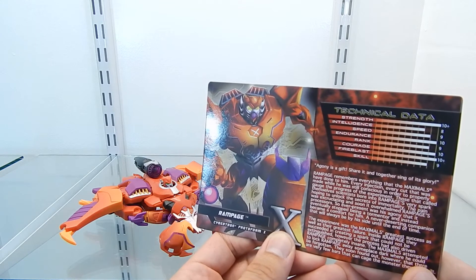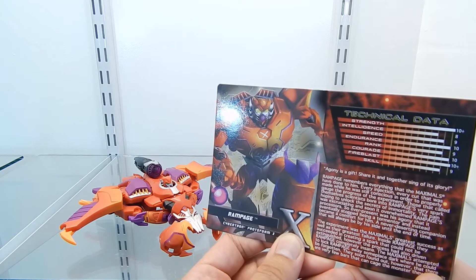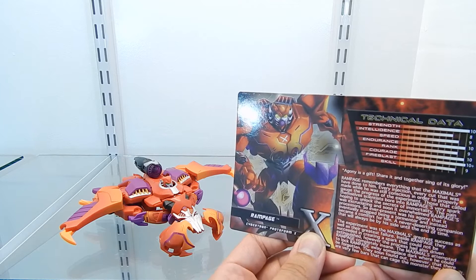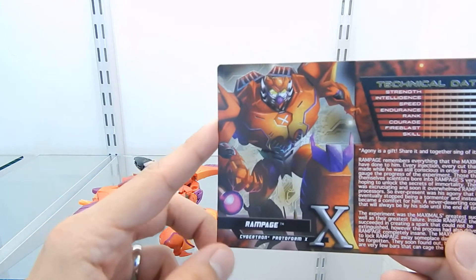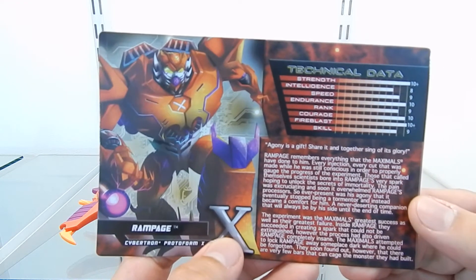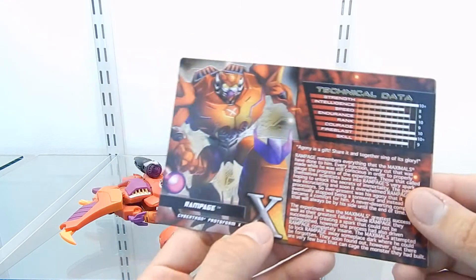The technical data card reads: Strength 10+, Intelligence 8, Speed 9, Endurance 10, Rank 9, Courage 10, Fireblas 10+, Skill 9. It has a very nice art graphic design of Rampage transforming to his robot mode. There's also a bio on here — I hope you can pause it to read it when you have time.